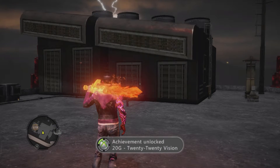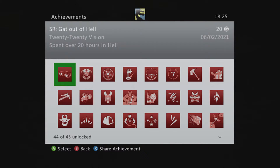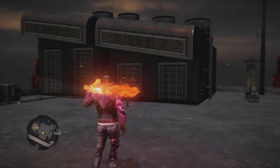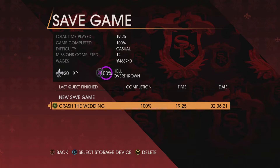And there we go — 20-20 Vision achievement unlocked! Didn't take too long. Took me only two to three hours that I just needed to move the controller about. We can also go by the time in the stats menu and not the time on the menu where my save file is, because it only says 19.25. Don't know why it done that.